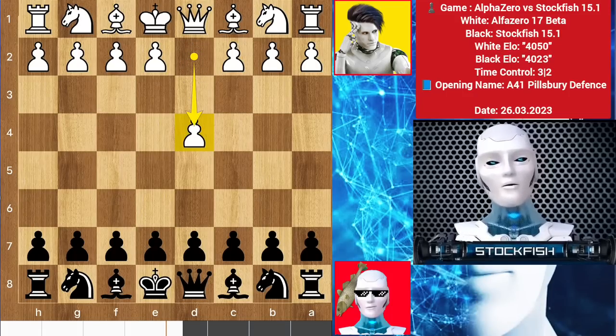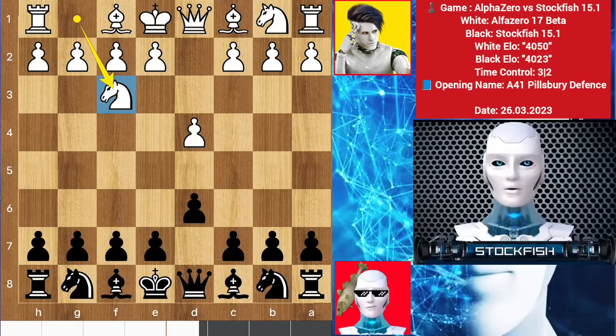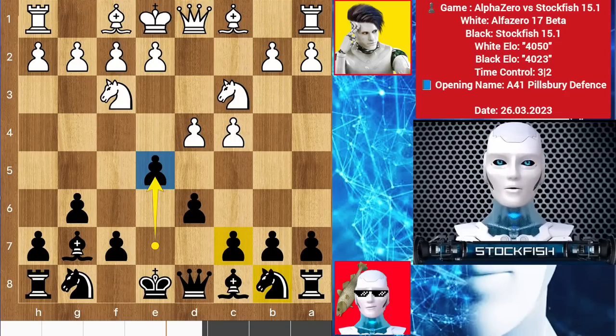Alpha started with d4. I responded with d6 — I don't fear him; it's my book move so I have to follow it. You can play e5, c5, or g6 to play bishop g7. We have knight to f3 by AlphaZero, g6 by me. Alpha played c4, we have bishop g7, knight to c3.